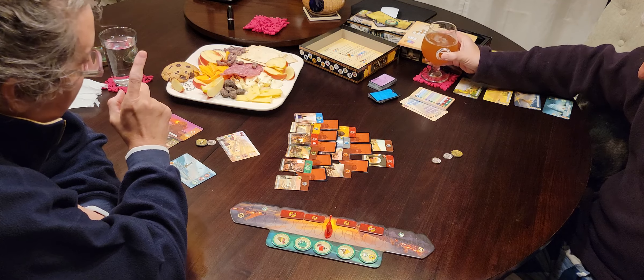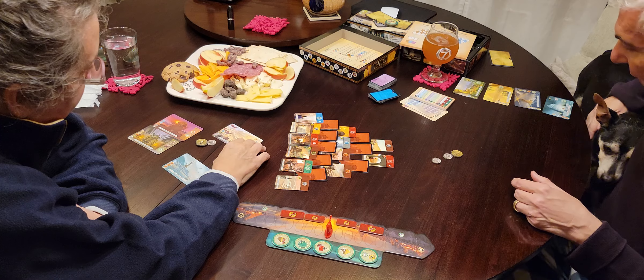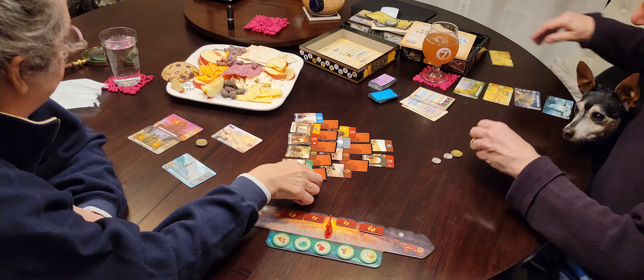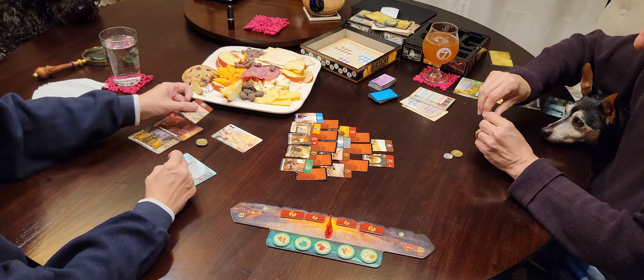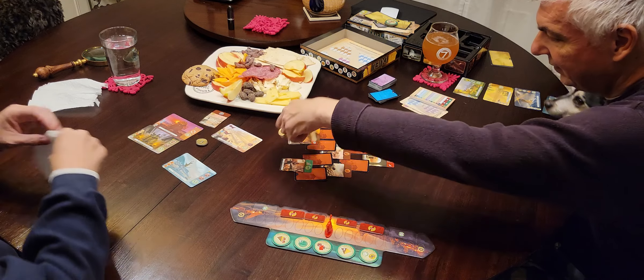The last time, I made the mistake of just not getting enough resources. So I'm going to buy that for one gold — stone. I'll spend one. And likewise, get the wood.